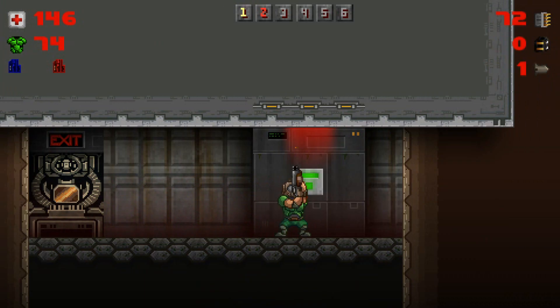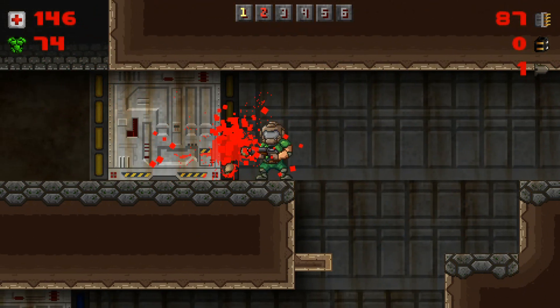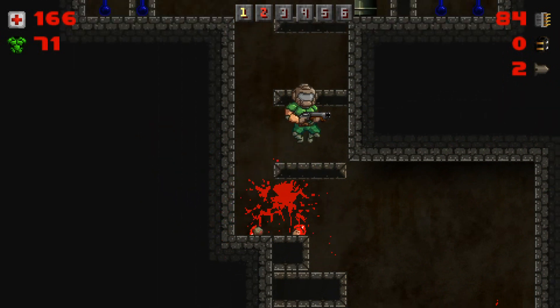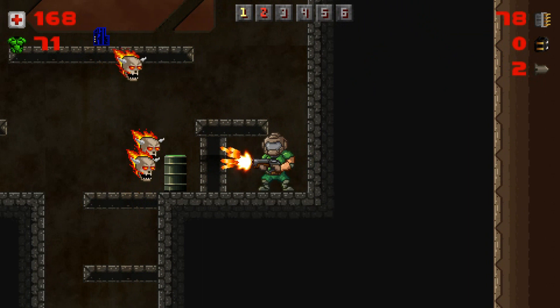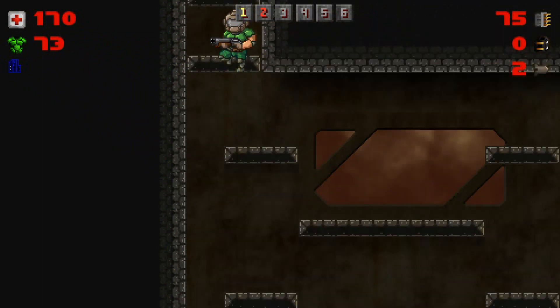Now I'm at the Military Base, and trust me the difficulty is gonna rocket sky high the further you come in the game. See if I can find some new weapons here. Oh shit, peek-a-boo — and I get shot in the face. Those flying skulls are a big pain in the ass in Mini Doom as well.